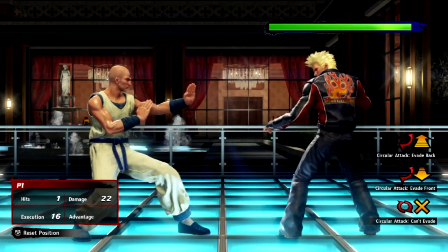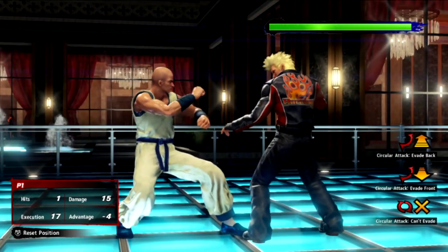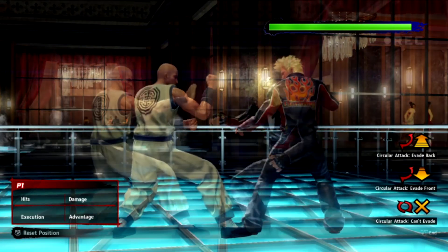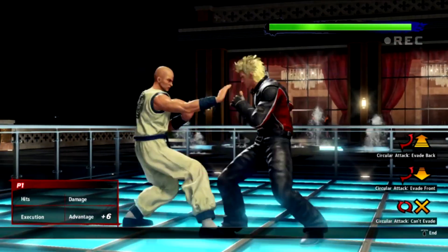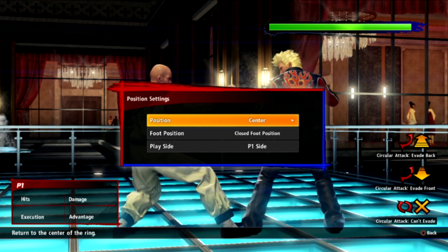Bear in mind that some moves include a stance switch, so the footing that you start a combo in might not be how you end the combo. One other useful tip is knowing what moves or other commands your character has for opening and closing stance quickly. The classic trick here that still works for a lot of Virtua Fighter characters is to just press 1K. This can be useful in the dojo when you want to try things in different stances and see if they still work on the fly, although you can also do this in the dojo menu.